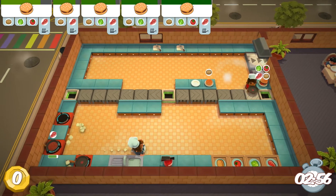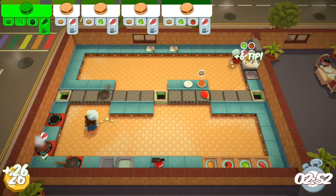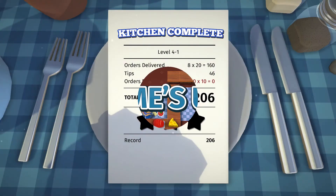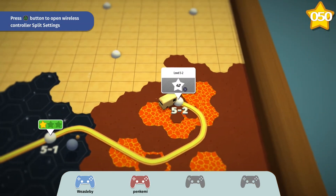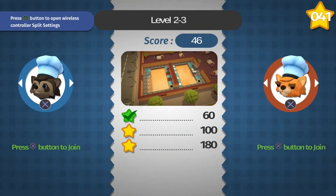A missed or incorrect order will result in a 10-coin penalty, which doesn't seem like much in early levels, but definitely makes a difference as you reach later levels. After completing a level, you are given stars based on your total earnings, with a maximum of 3 stars. These stars are added up over the entire campaign and unlock new levels, so going back to stages that only have 1 or 2 stars may be necessary to progress.